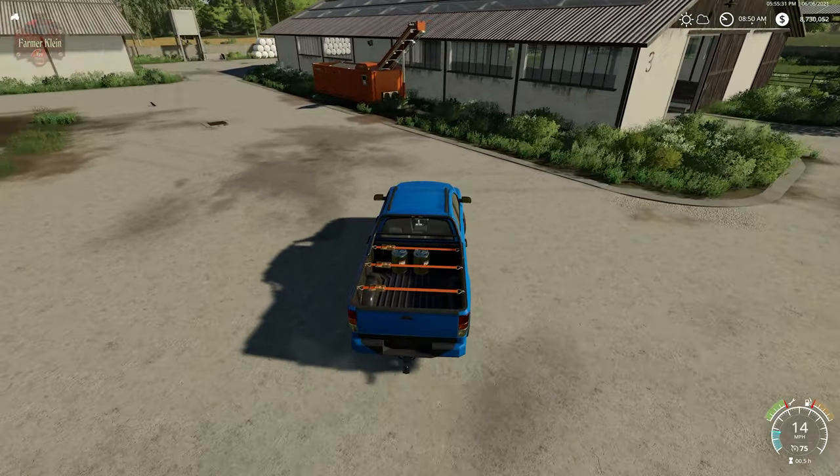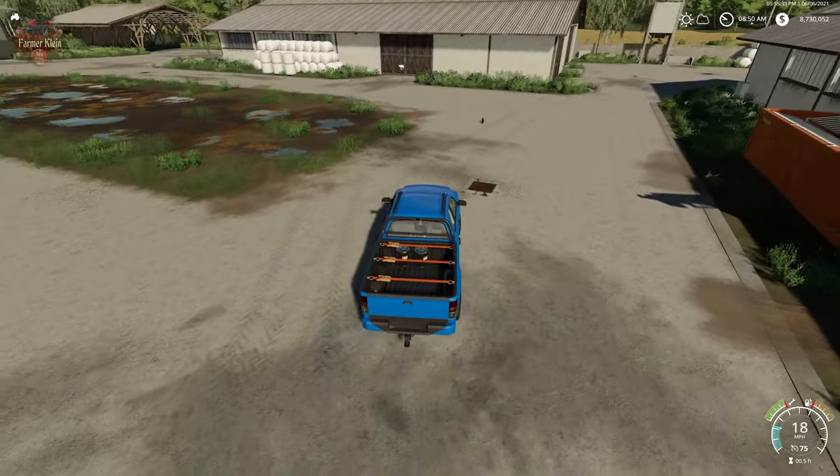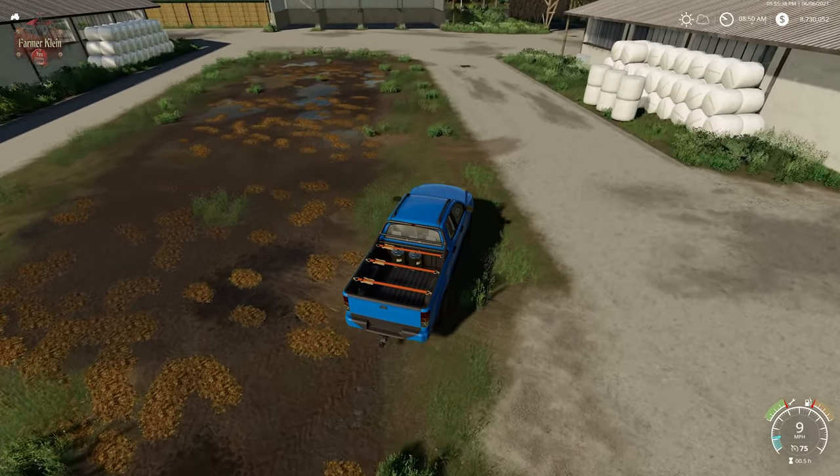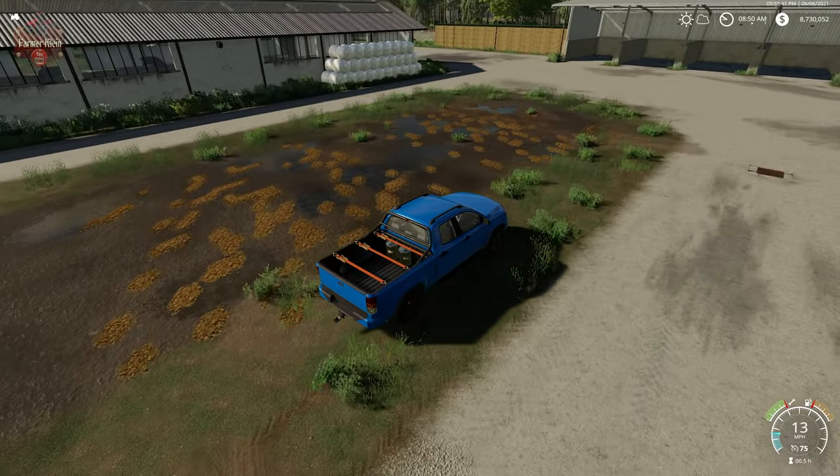Buildings one and three are where we store those young bulls. I also discovered, since I fast-forwarded time a bit, that this is where all the manure spawns for all three bull pens.